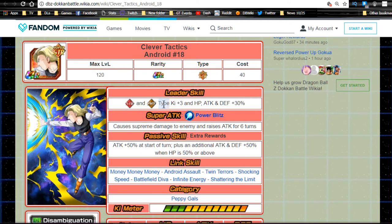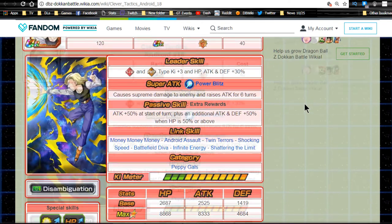Last but not least, 'Clever Tactics' Android 18. Leader skill: Strength and Physical type, Ki +3, HP/Attack/Defense +30% — a slight buff over the others. In my opinion, this is the first Android 18 that actually does decent damage. The one thing that holds her back is that she's a Super unit while most other 18s, 17s, and androids are Extreme types, so you can't throw her on an Extreme team.